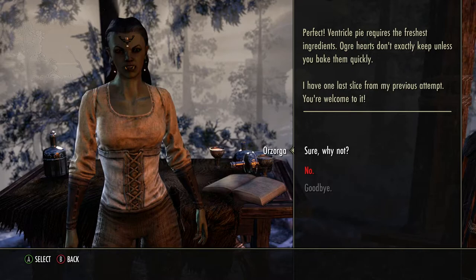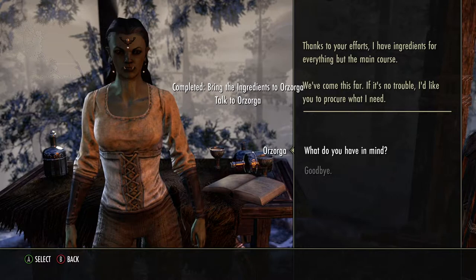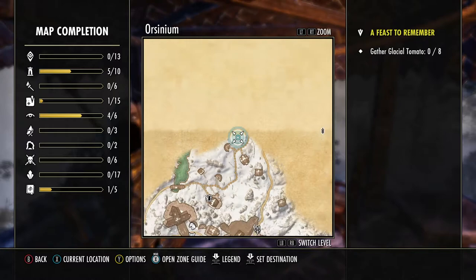Ventricle Pie — sounds delicious. My tongue feels furry. This one is called Blood Price Pie. Thanks to you I'm the glacial — of course it's way up here in Orsinium.